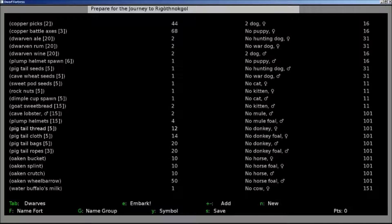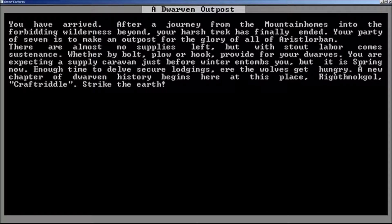We're going to embark and start our journey. 'You have arrived. After a journey from the mountain homes into the forbidden wilderness beyond, your harsh trek has finally ended. Your party of seven is to make an outpost for the glory of all Astrobom.' There are almost no supplies left, but with stout labor comes substance — whether by bolt, plow, or hook, provide for your dwarves. You're expecting a supply caravan just before winter entombs you, but it is spring now, enough time to delve secure lodgings ere the wolves get hungry. Oh, there's wolves — good, I like eating wolves. The new chapter of dwarven history begins here. Craft Riddle is the name I allowed the dwarves to pick — I gave them their own name for their group.